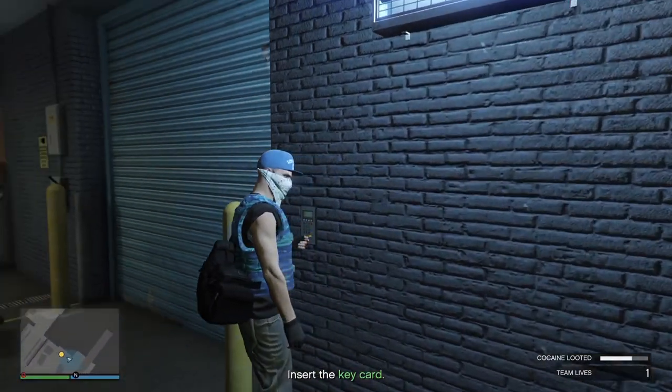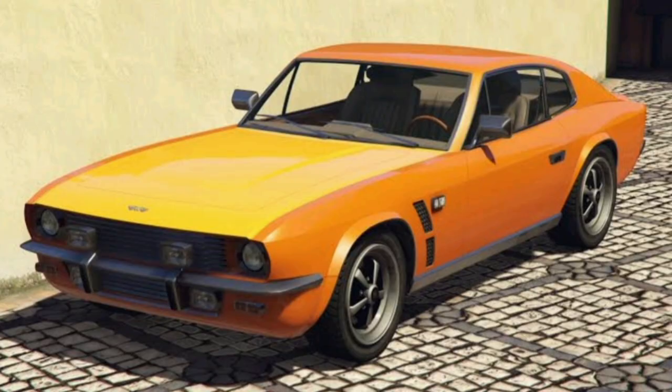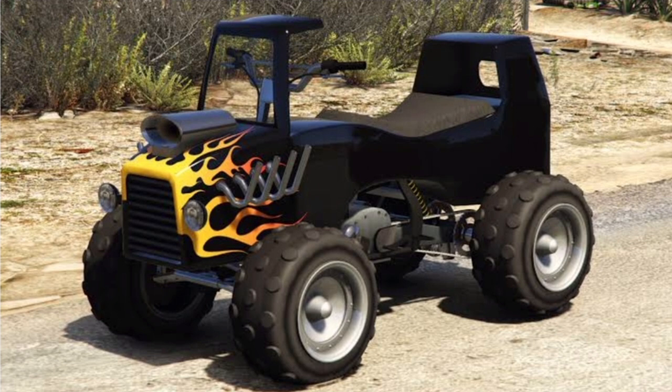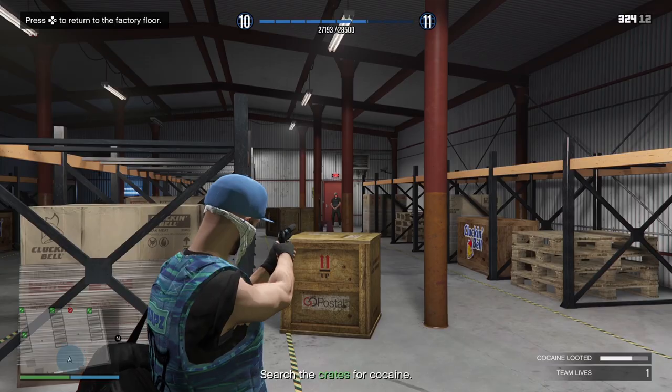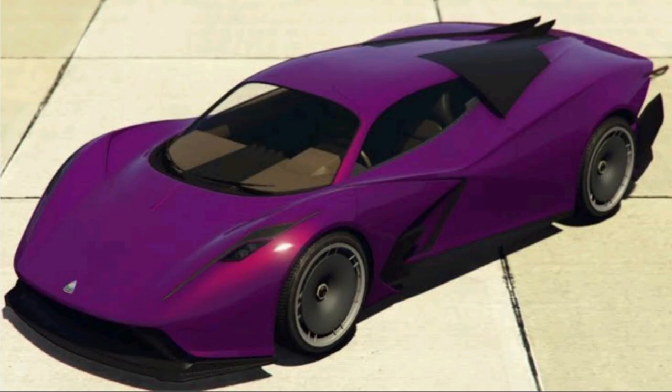Moving on to the dealerships: at Simeon's we have the Bravado Valeria, the Dubauch Rapid GT Classic, the Lampadati Tigon, the Nagasaki Hot Rod Blazer, and the Pegassi Vaquero. In Luxury Autos we have the Annis Euros X32 and the Overflod Pipistrello.